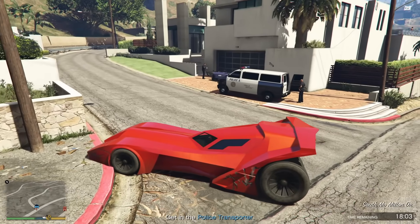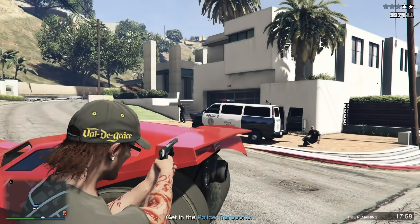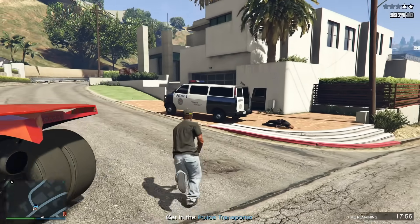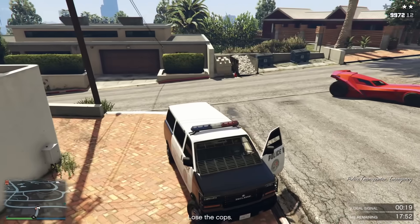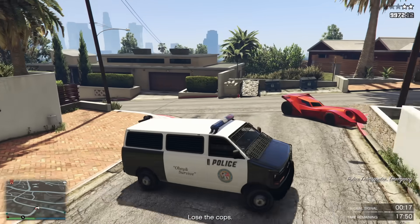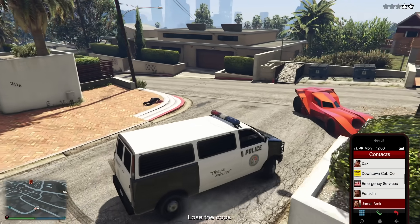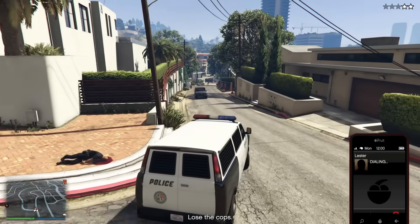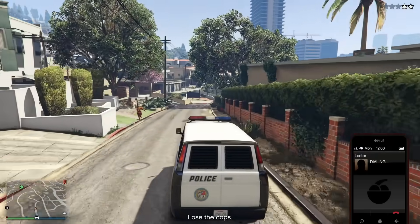Once you've purchased the nightclub, you will have to visit it and go through some tedious setup missions, like picking up a DJ from the airport, which turns into a plane crashing in Blaine County — you'll have to go pick up the DJ and take them back to your nightclub. Then you'll have to steal the festival bus from out in the desert, which you will use to max out your initial popularity. Once you've completed these missions, your nightclub setup is complete.